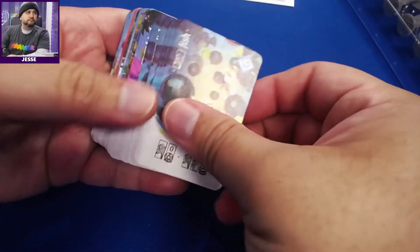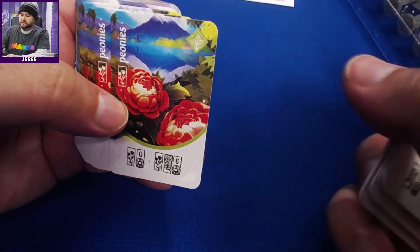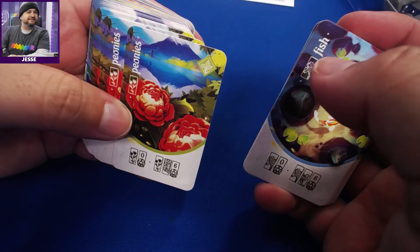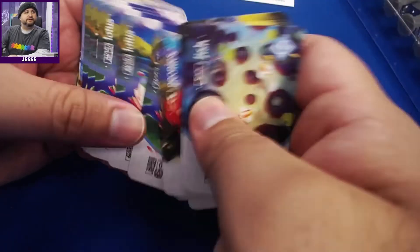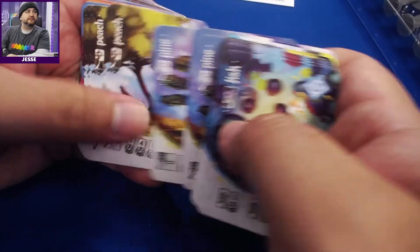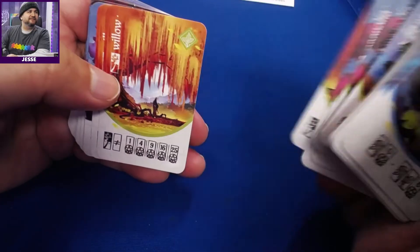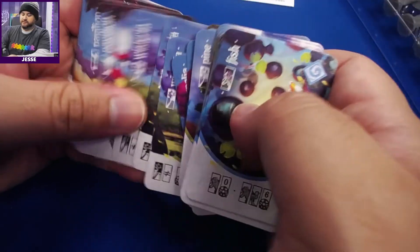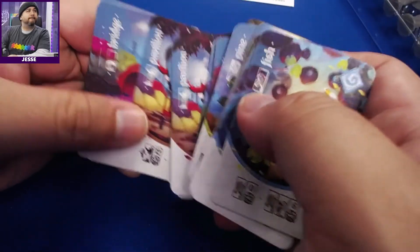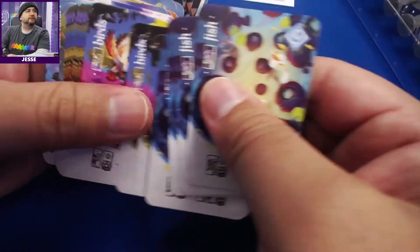Close-ups of the cards: fish, birds, peonies, flowers, lotus, pine — that's a very different looking pine than in the southern US — peach tree, magnolia. They're very, very different: magnolia, willow, wisteria, pavilion, bridge. All the icons on the bottom are unique to what each card does. The back is pretty plain.